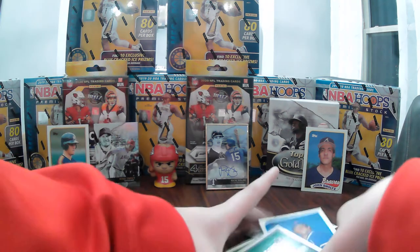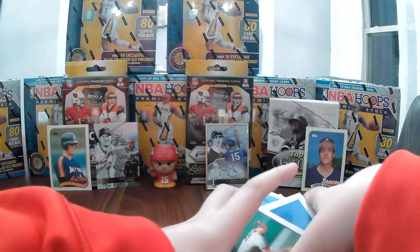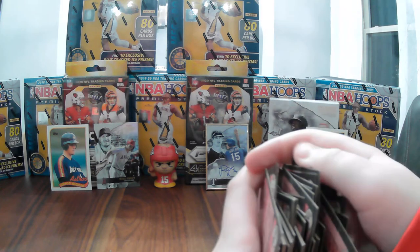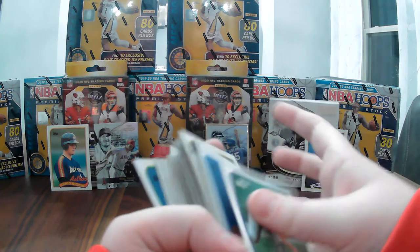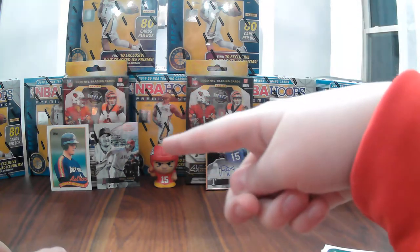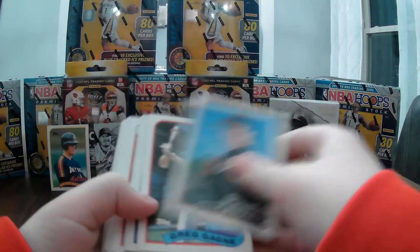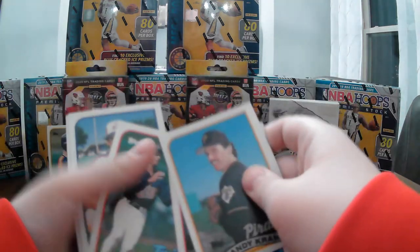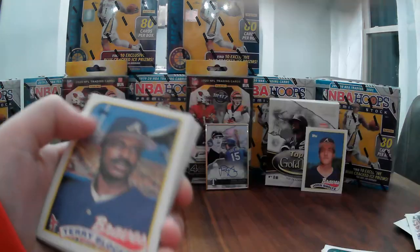Three packs left. If we don't find Ken Griffey, I don't think the $15 box made us any money, though we did find John Smoltz and Craig Biggio. Randy Kramer, and a team leader card — the Braves.